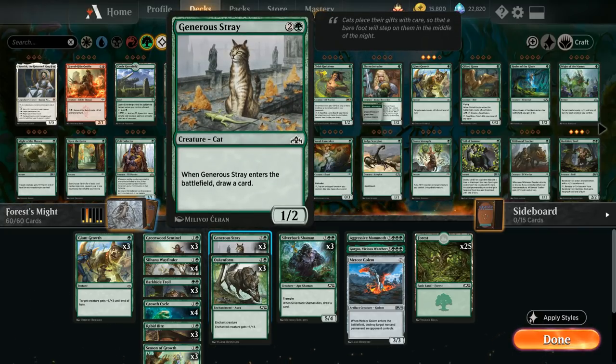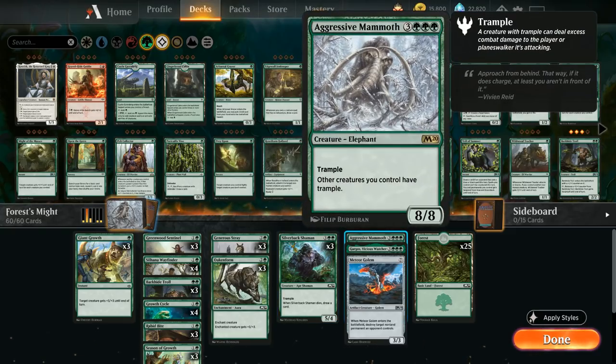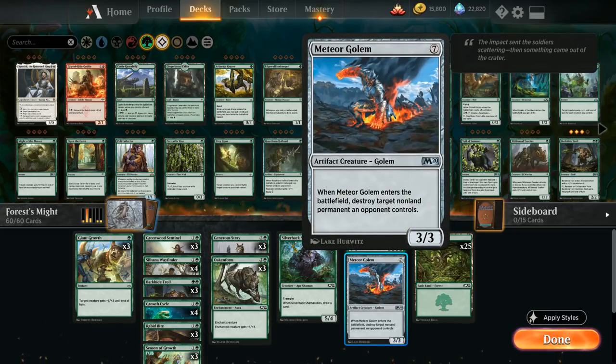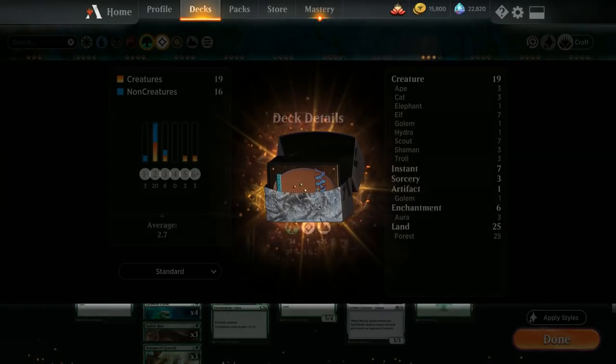We also have three copies of Silverback Shaman as a five-four with trample that draws a card when it dies. As our curve toppers we have one Aggressive Mammoth — a six-mana eight-eight trampler giving other creatures trample — one Gargos Vicious Watcher as a six-mana eight-seven with vigilance making hydra spells cost four less, and a Meteor Golem that can destroy target non-land permanent when it enters the battlefield. Our mana base is 25 basic forests.